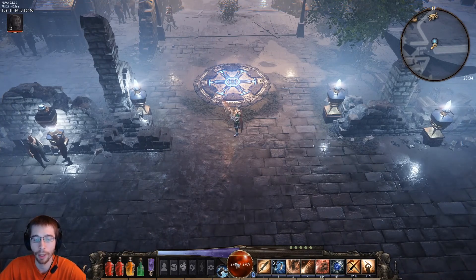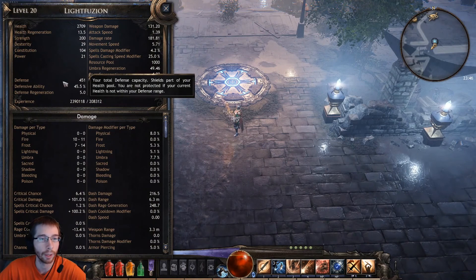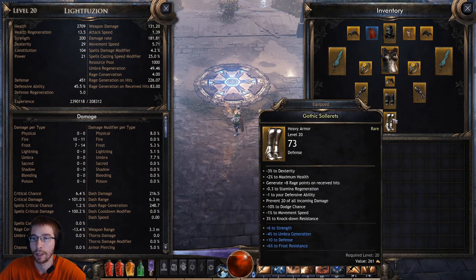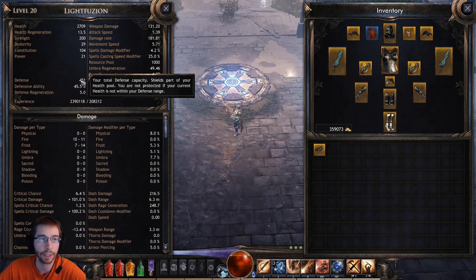So if you look down here at my health bar, I do have significantly reduced health now — all of the health values were reduced. But at the very top, I have this yellow gold colored overlay on top of my health. That is my defense rating. And if you look at my character screen, I currently have 451 defense. The previous armor values for the armor have been changed to defense ratings, and all of those add up to give me a defense rating.